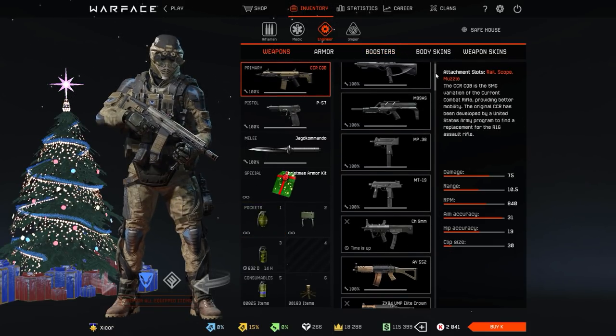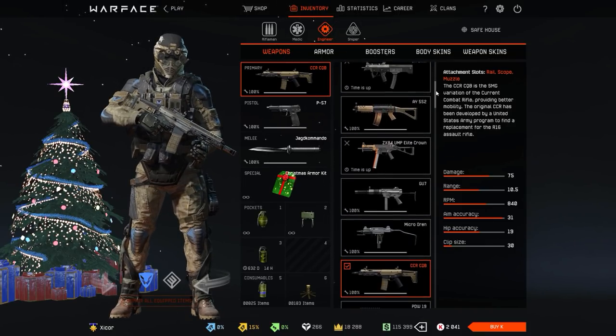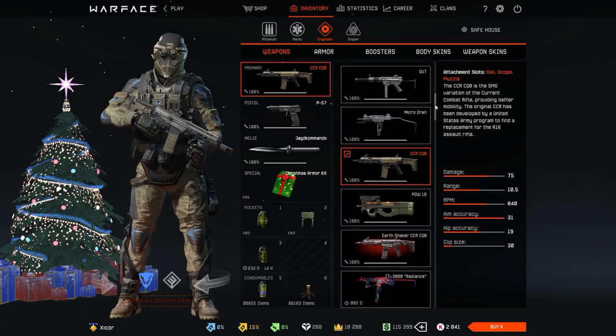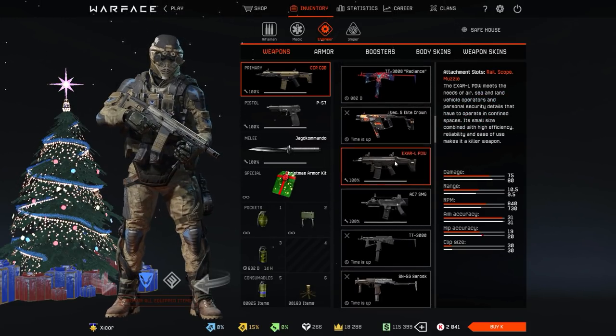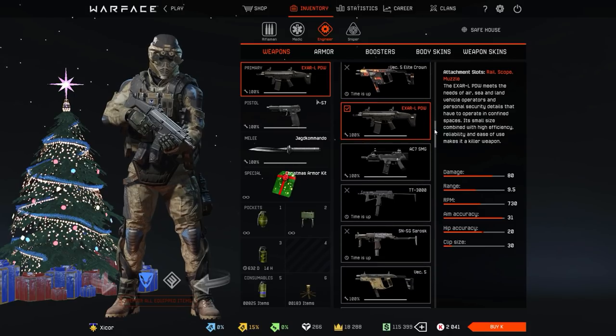Now in the engineer class it looks a bit more promising, because I've been lucky with quite a few guns. The CCR — I got it in less than five boxes and I didn't even want it. This one, obviously, for the migration. This one I also got in five boxes or less and I didn't want it either.